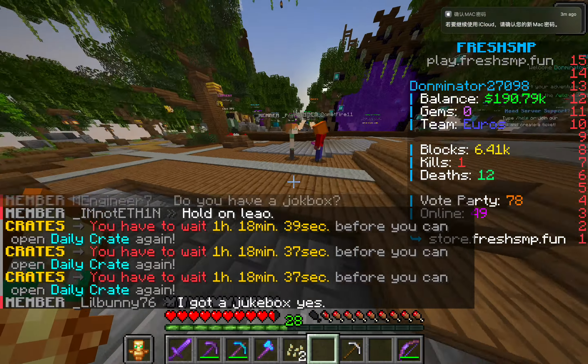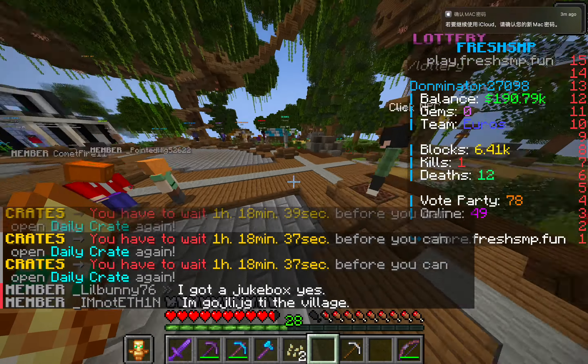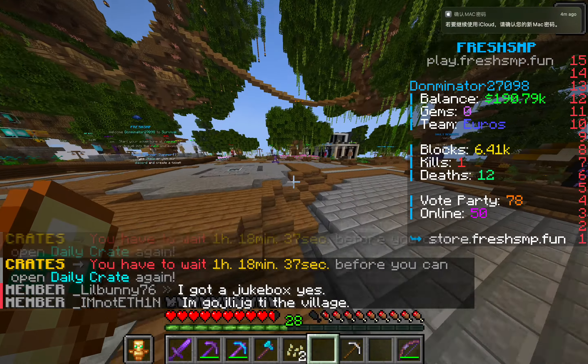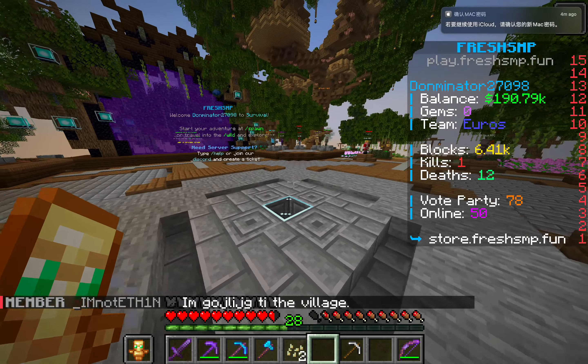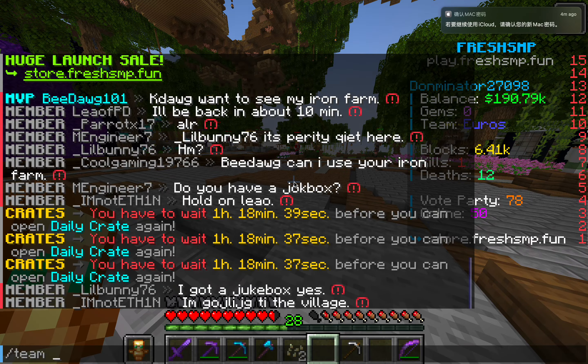If you want to join a team, as you can see on the right hand side, you just do /team join. You need to get an invitation or permission to join it.